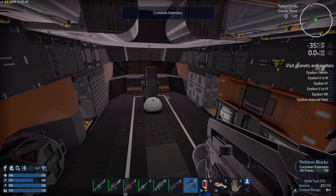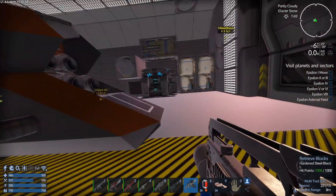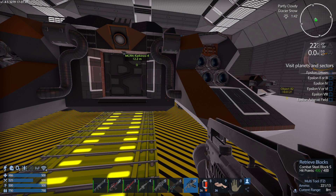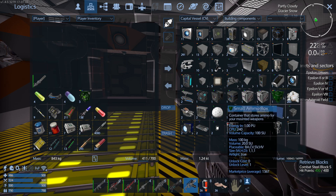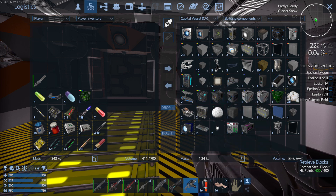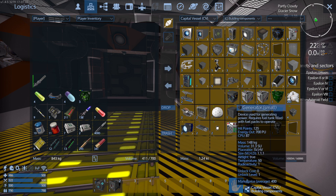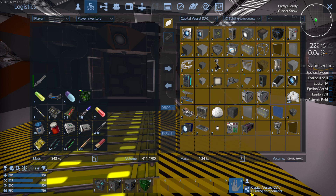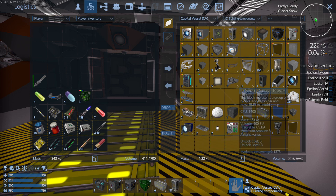We're going to take everything out of there. I'll leave the rest of the ship for now while I see what else I need. I want to keep this for the new ship. We've got some spare resources here - a wireless connector. I've got loads of cargo boxes and I really need to tidy up. Got 28 CV fuel tanks - I don't think we need that many.